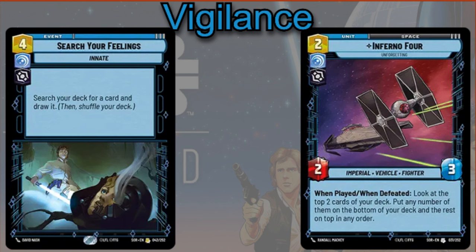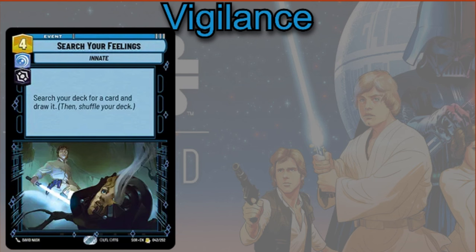You can play Search Your Feelings — search your deck for a card and draw it, then shuffle your deck. Obviously it's a really powerful search card, but a lot of times when you have information about what your opponent might have, you may know what you need but not have it at the time, and being able to just search out any card is absolutely super powerful.